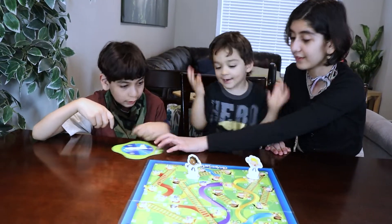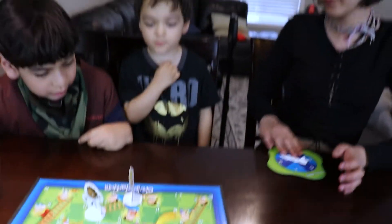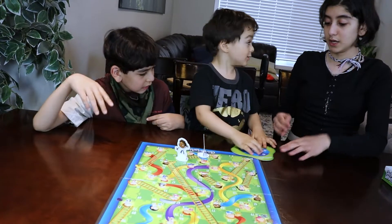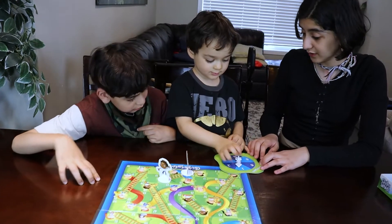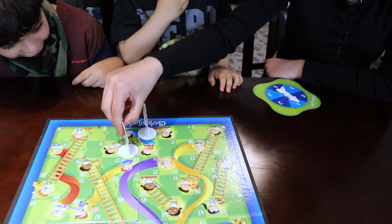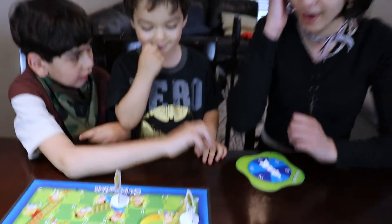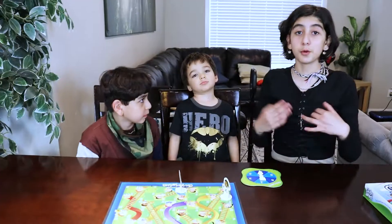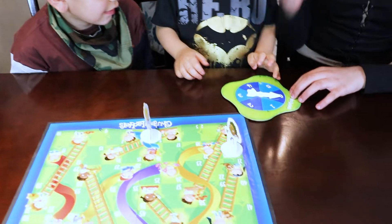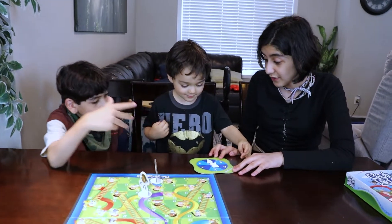Now, Jimmy, let's see where you're gonna go. You're gonna go one, two, three. I need to catch up. Jade, spin the magical spinner. You got number six! That's the biggest number. One, two, three, four, five, six. If you get 21, you're gonna go to 42. And whoever gets the number six plays again. So, Jade, you can spin again. You got number six again! One, two, three, four, five, six. You got number four. One, two, three, four.